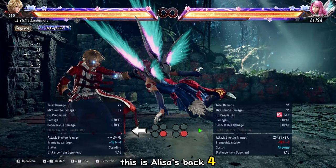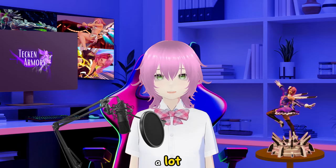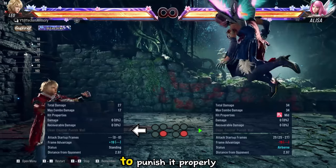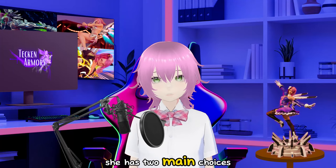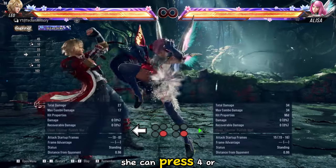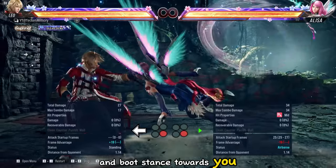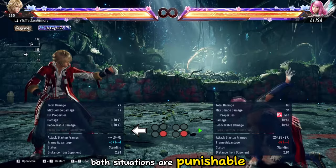This is Elisa's Back 4-4 into boot. This is one of Elisa's whiff punishers, so you may see it a lot. In case she does it late and you block it, you need to know how to punish it properly. After doing Back 4-4 on block, she has two main choices: she can press 4 or 3 after the move to fly in boot stance towards you, or she can choose to not do that and stay. Both situations are punishable.